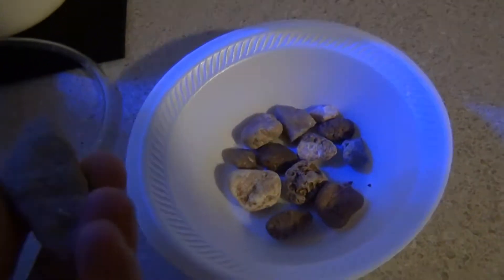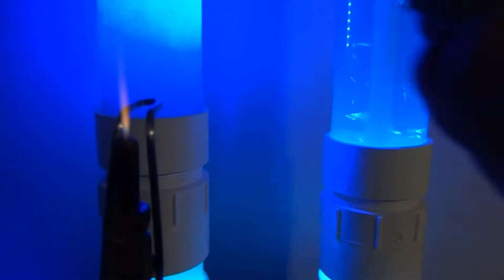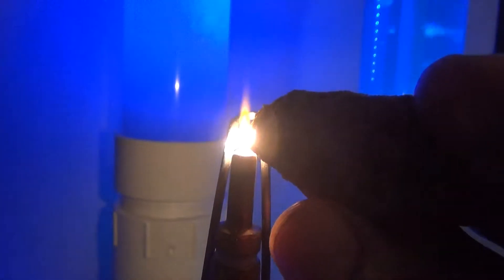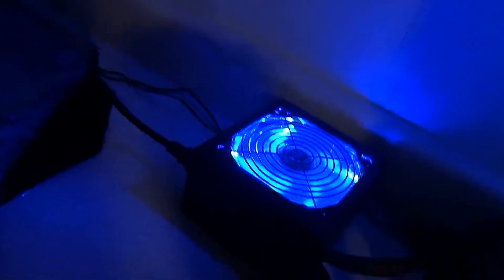When I'm out in the yard shopping for rocks, certain rocks act different than other rocks. I'm going to go ahead and light this flame here real quick. Check out this rock — it makes light really good. I noticed that immediately when I picked it up. So every rock is going to act different. Some of them are going to shatter, some rocks will fall apart. I've got the power supply, the generator, and then the bubbler right next to it.